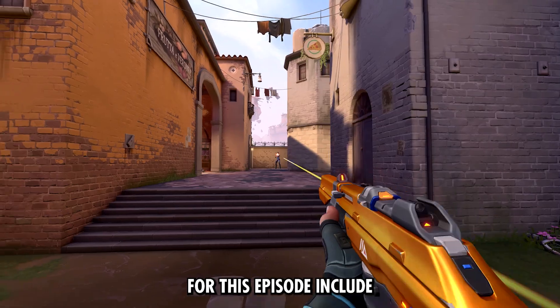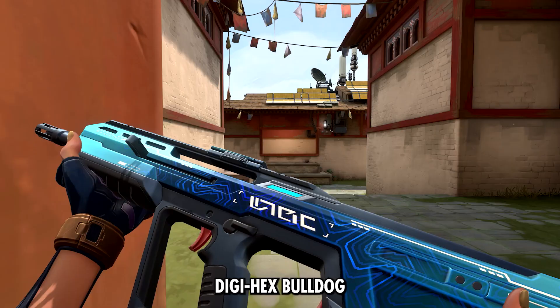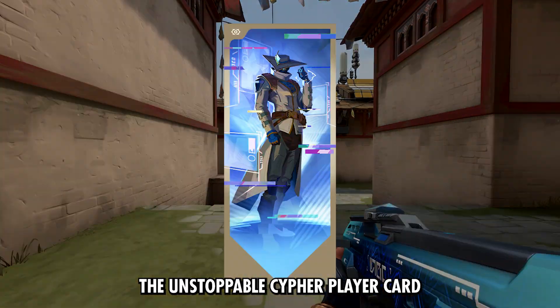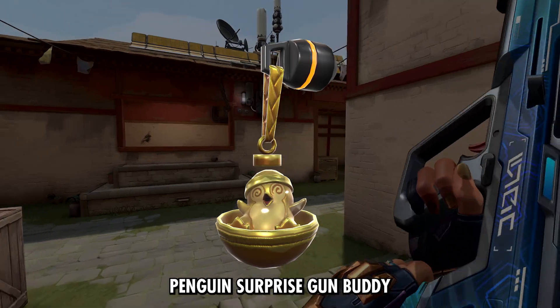The premium rewards for this episode include the Composite Phantom and Composite Knife, the Blush Operator, a Digihex Bulldog, the Unstoppable Cypher Player Card, a Very Cool Spray, and the Penguin Surprise Gun Buddy.